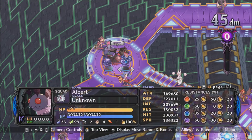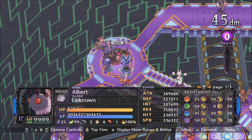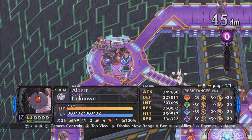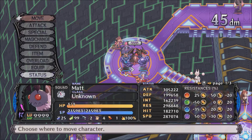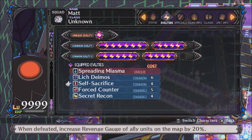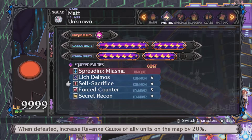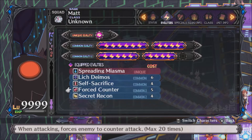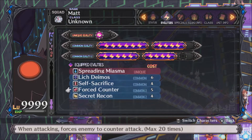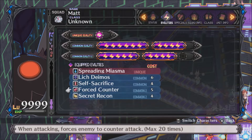And some sacrificial units. You can use ZL and ZR on Switch, or the equivalent for your platform, to quickly skip between allies, enemies, and the base panel. These sacrificial units have Self-Sacrifice, which comes from 2 stars in the Shroom subclass — this gives allies more revenge upon their death — and Forced Counter, which forces the target to counter-attack them, from 5 stars in the Martial Order subclass.